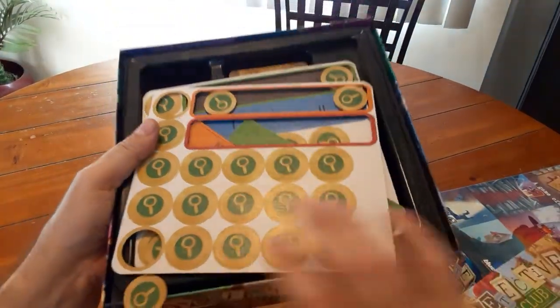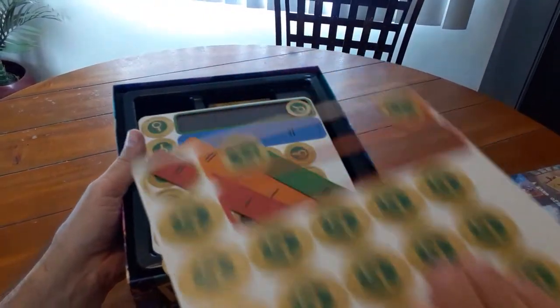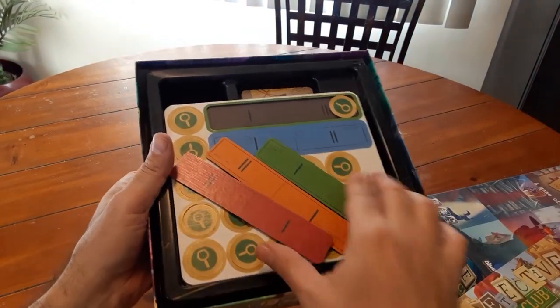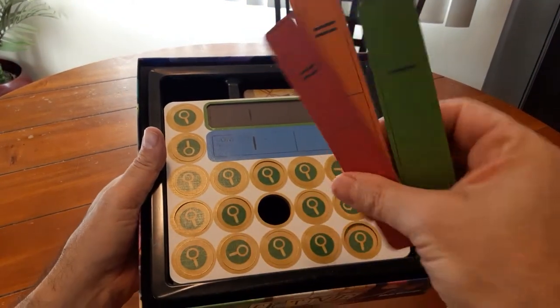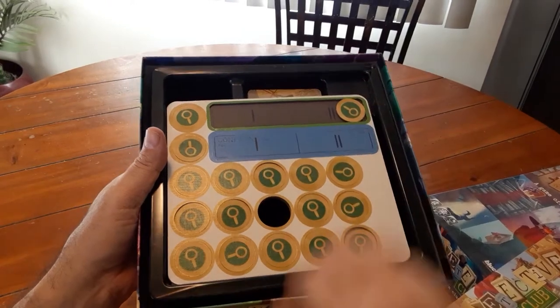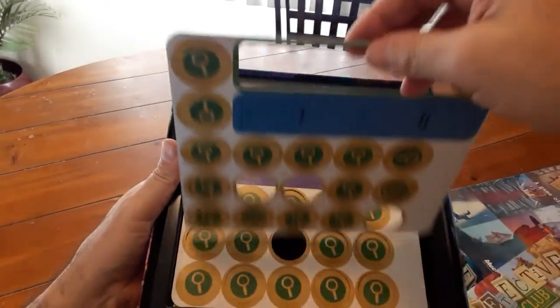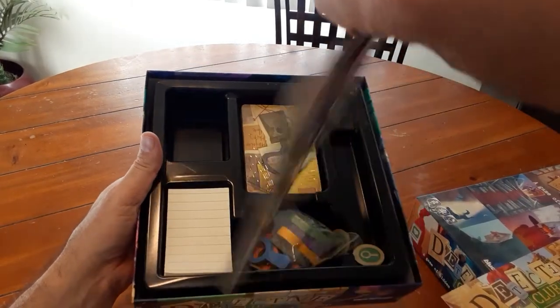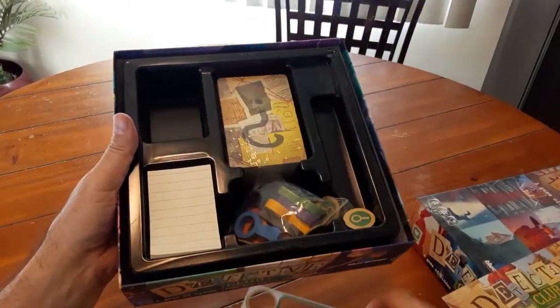Inside, looks like the rules are a nice small sheet here. And we've got a board with some punch tokens that have unpunched themselves in transit a little bit. We've got some boards — looks like boards to put things out. More of these things with the punch boards.